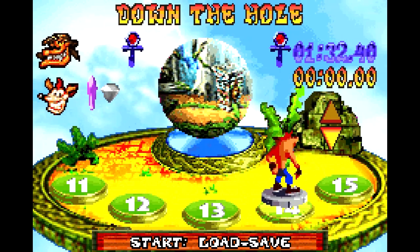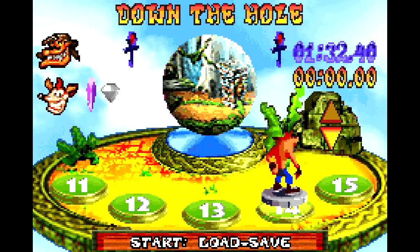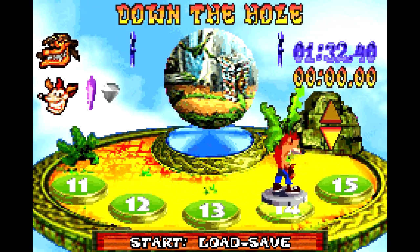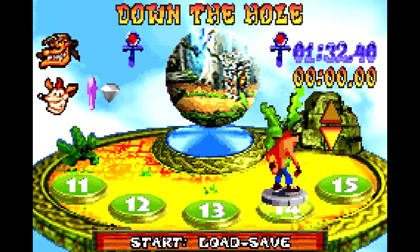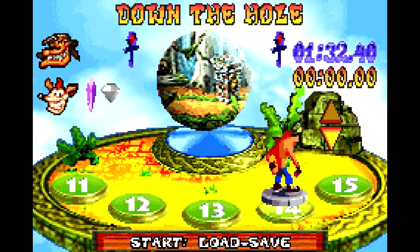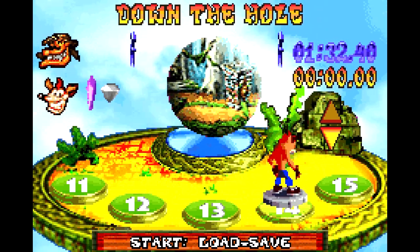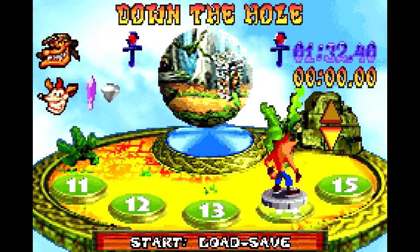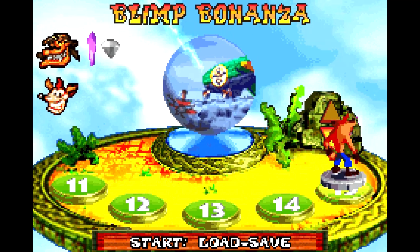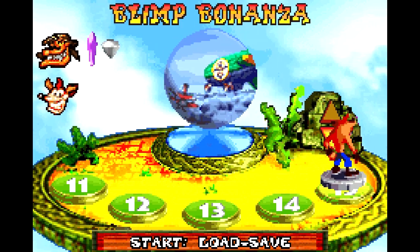And there you go — Down the Hole is finished. That one was kind of tricky, particularly towards the end when you have to avoid all the lab assistants and the lizards. Also the bits where you have to pay attention to the box setups can throw you off at the very beginning, but once you get accustomed to it, it all becomes pretty second nature. We do have a few outtakes to check out, and then it's time for more great fun as we move on to level 15: Blimp Bonanza, another flying level — and it's going to be harder than the last one.